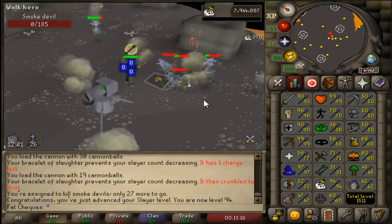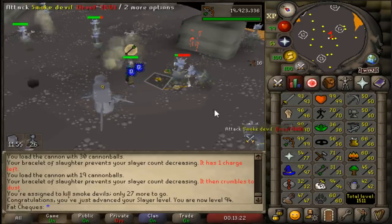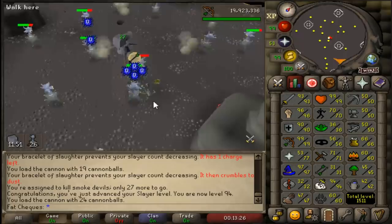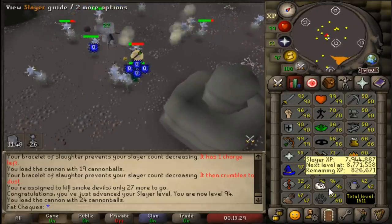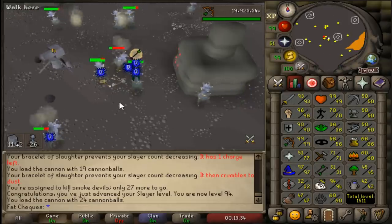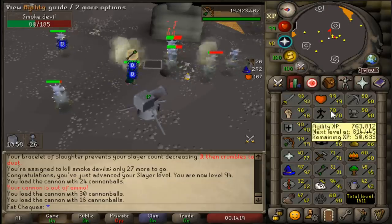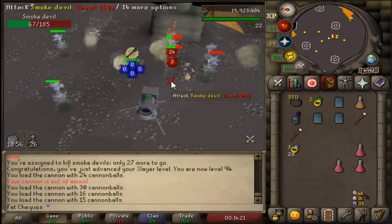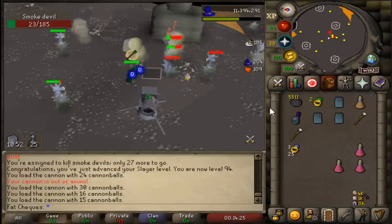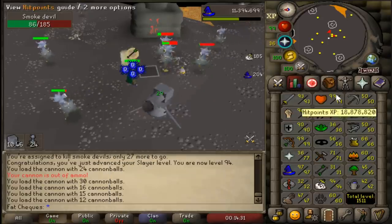A very, very nice Slayer level coming in — 94 Slayer. That is fantastic. I believe that was 700,000 Slayer XP from level 93 to level 94. And we are only 820,000 XP away from level 95 in Slayer. Hopefully it won't take too long to get from level 94 to 95 because I am eager to start slaying some Hydra, and hopefully our luck and RNG will transfer over and we will become incredibly rich from killing some Hydra bosses.